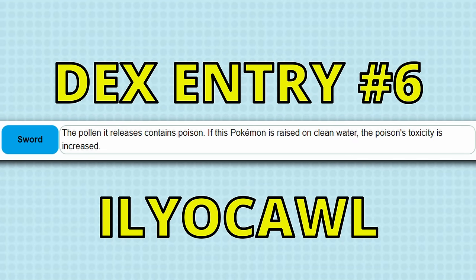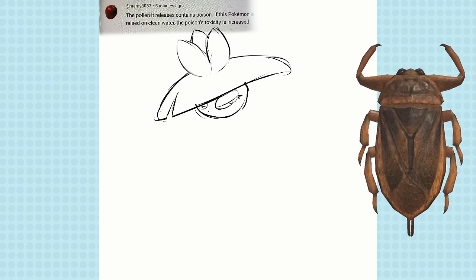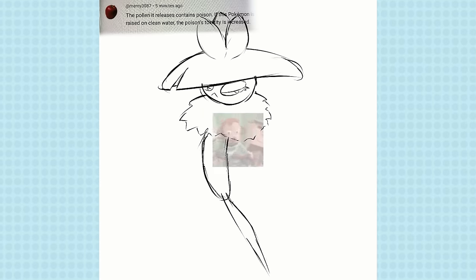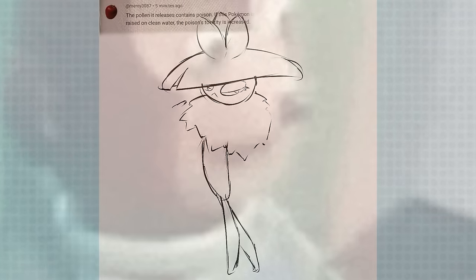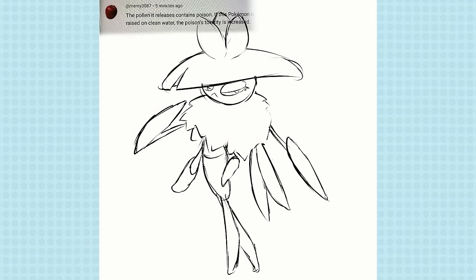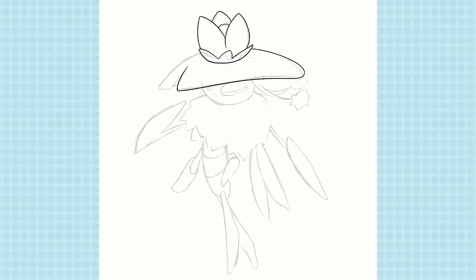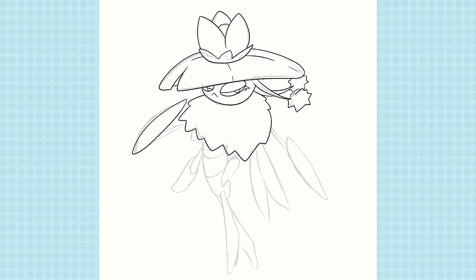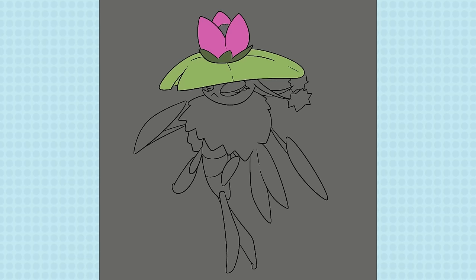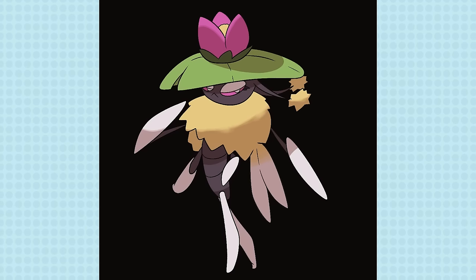For our next entry: the pollen it releases contains poison — if the Pokemon is raised on clean water, the poison's toxicity is increased. This one could have been another Grass type Pokemon, but the pollen idea made me think of Pollen Puff, so I went towards a bug. The clean water made me think of a specific type of bug — a water bug, those horrifying-looking things. Thinking about it being raised on clean water made me think of some sassy, haughty water bug Pokemon all about fashion. It sports a big hat-like lily pad with a beautiful flower where it would release its poison, as well as a pollen-y puffed shawl that trails off into its wings like a scarf. Can you not just see this thing strutting on top of the water like Suicune on a catwalk? Very much a Serena-like design. Probably the last of a three-stage evolution line — would be all about kicking and slapping attacks.